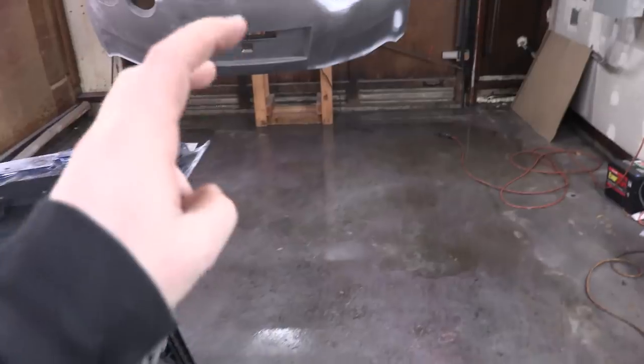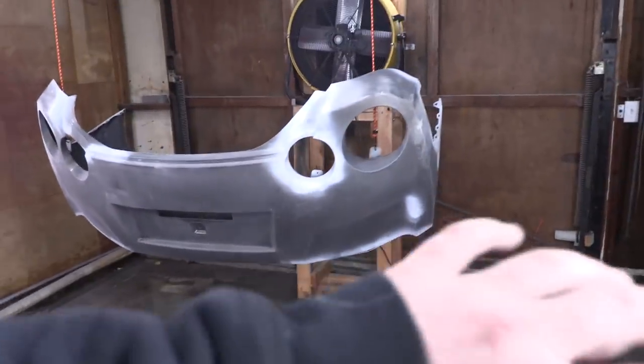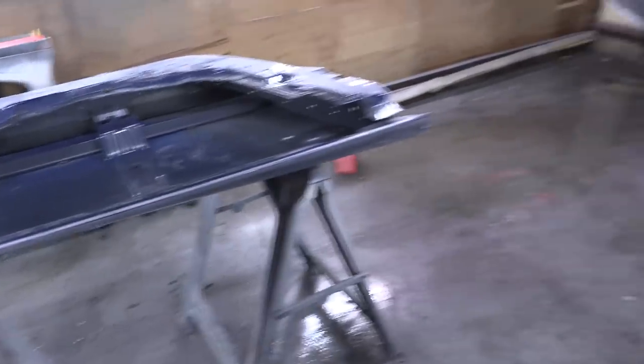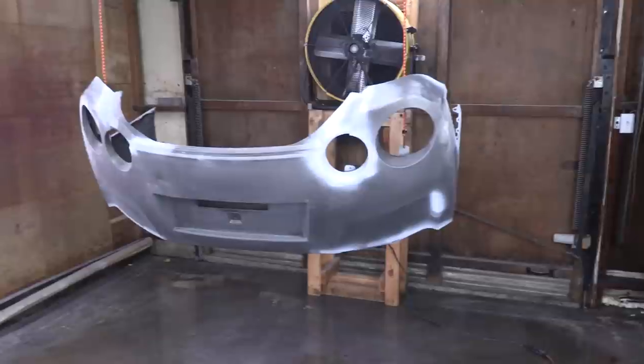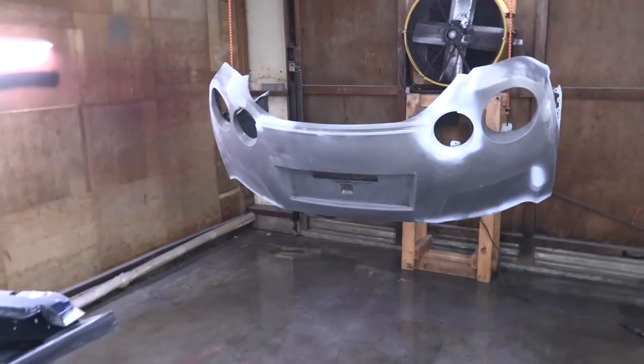The floors are wetted and cleaned, and the panels are in place and ready to go. Next we've got to use some wax and grease remover, clean these panels up real nice, and then hit them with a tack cloth before we spray. We're going to be spraying a white sealer primer to prime these up.